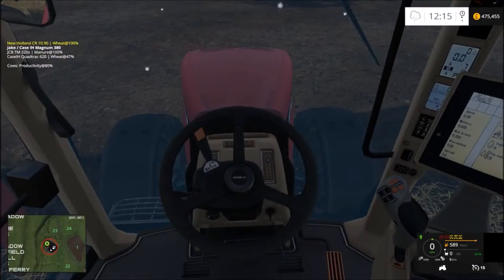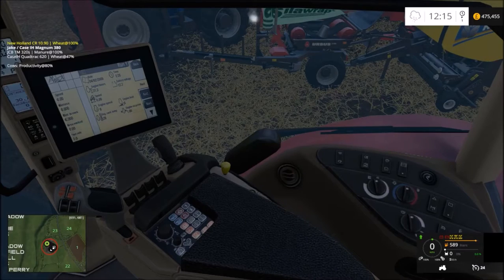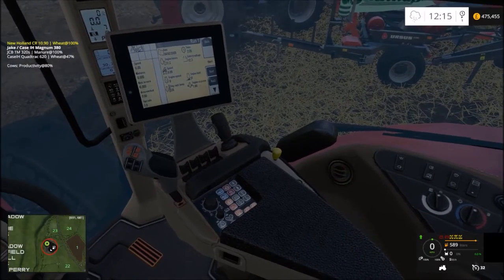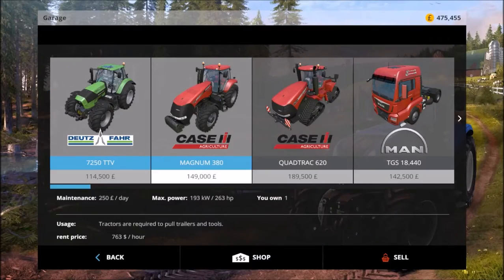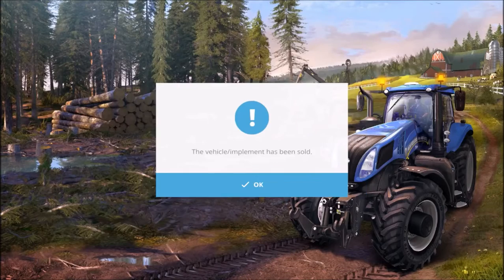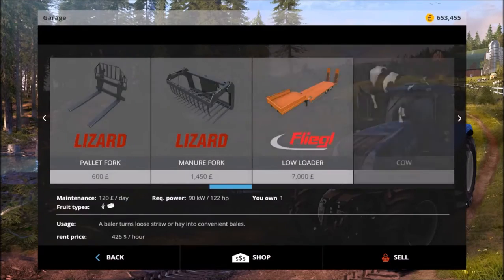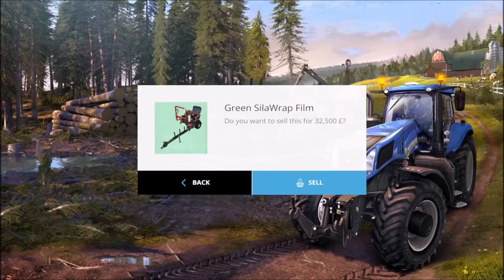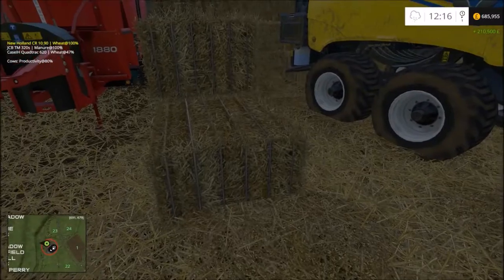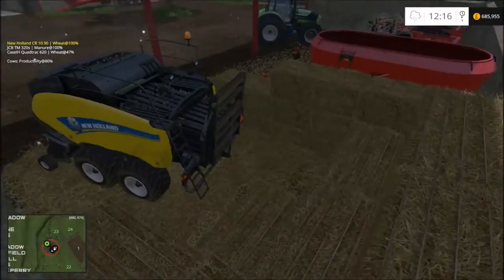It's a very nice tractor. I really like using it - I don't think I've ever used it in this series before. So I'm going to be getting that. Start off with the selling: sell the Case Magnum, sell the round baler, sell the wrapper. You may be thinking why am I selling the round baler equipment. The Krone Ultima - that baler won the Giants mod contest - I'm going to be getting that.